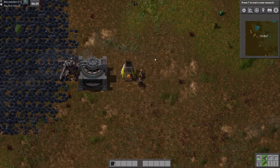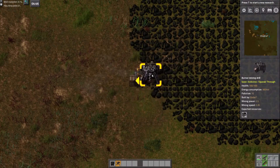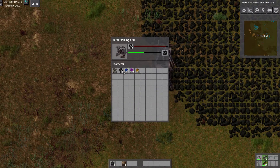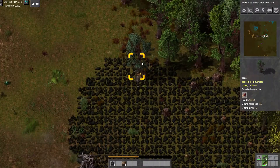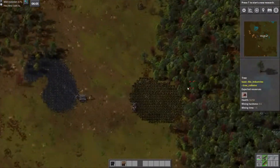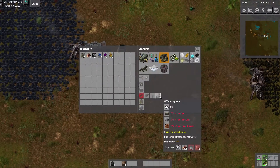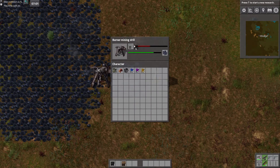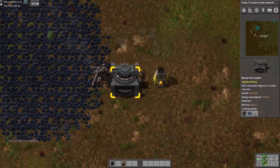We'll get another burner miner going so we can get the full cyclical ore mining going. That takes care of the coal problem permanently, at least until I get electric mines going. Now we don't have a lot of water — I think I'm going to use some of these small ponds for our initial power plant. I actually need to stop using wood for any smelting-related stuff so that I can use the wood for circuit boards.